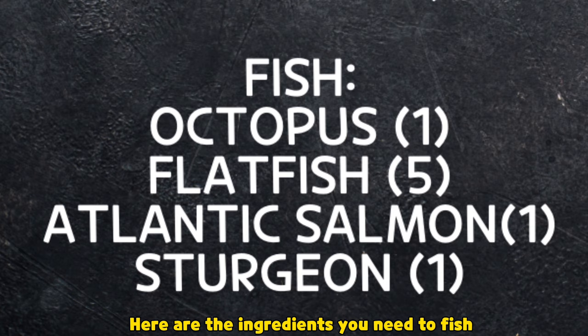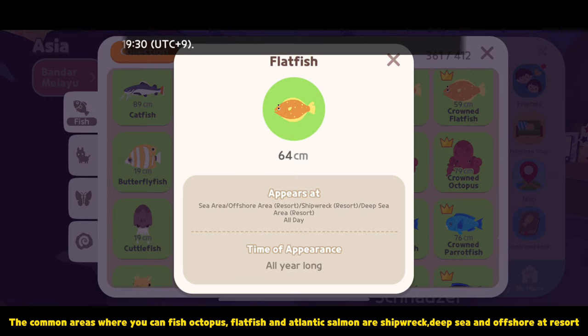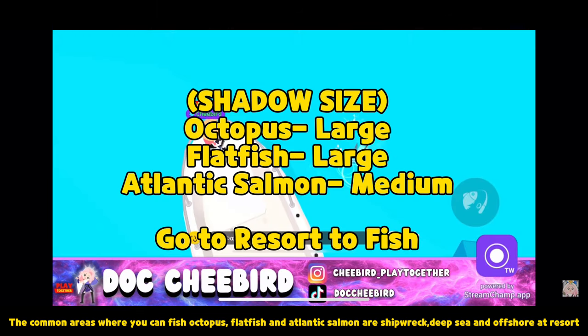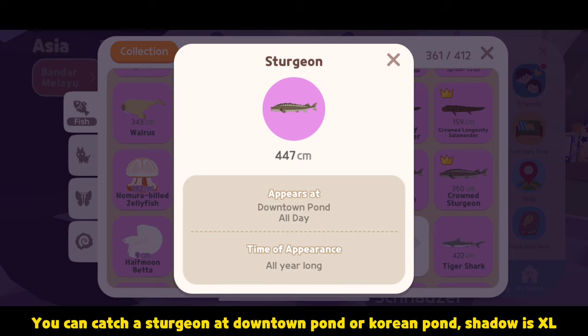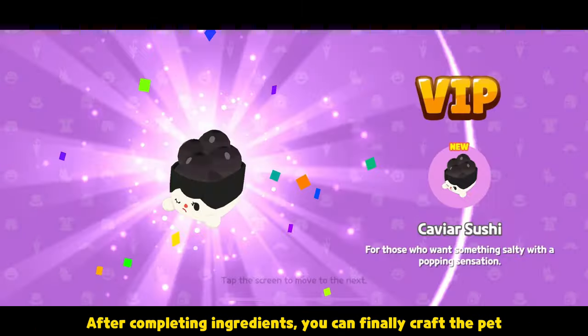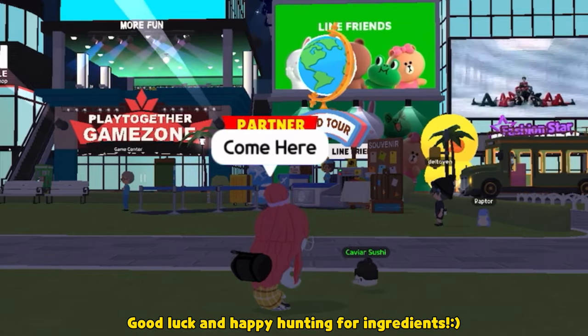Here are the ingredients you need to fish. The common areas where you can fish octopus, flatfish, and Atlantic salmon are shipwreck, deep sea, and offshore at resort. You can catch a sturgeon at downtown pond or Korean pond, shadows XL. After completing all ingredients, you can finally craft the pet. Good luck and happy hunting for ingredients!